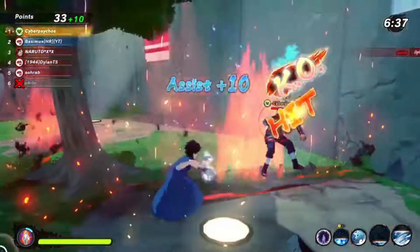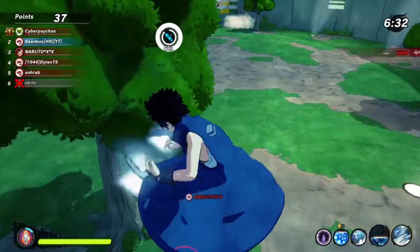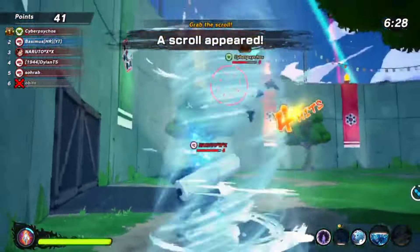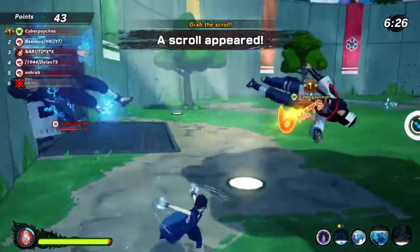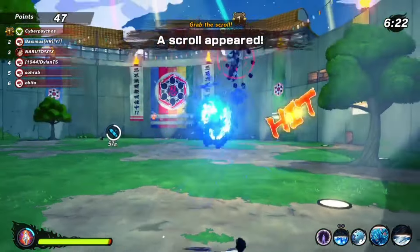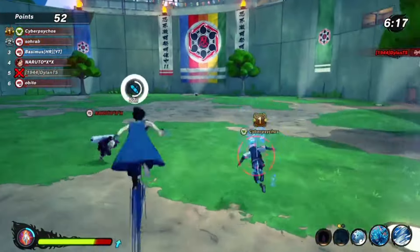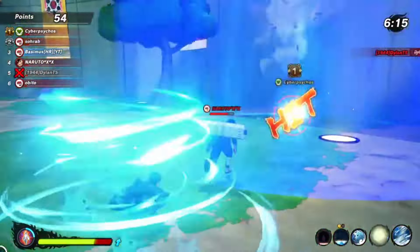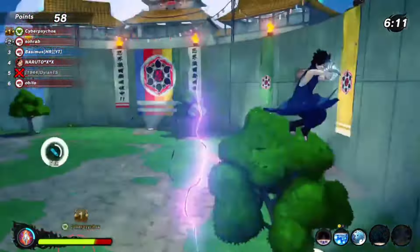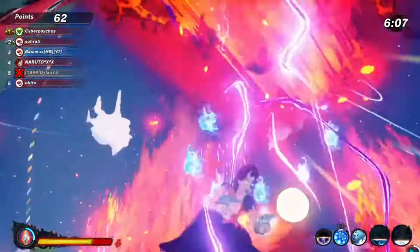Did you know that you can cancel out from the two tails jutsu? It's really easy, and cancelling out from jutsus like this is really fun. I like cancelling out from combos, and now you can even cancel out from the jutsu itself. But be careful — if you cancel out too early, you will immediately lose your jutsu.